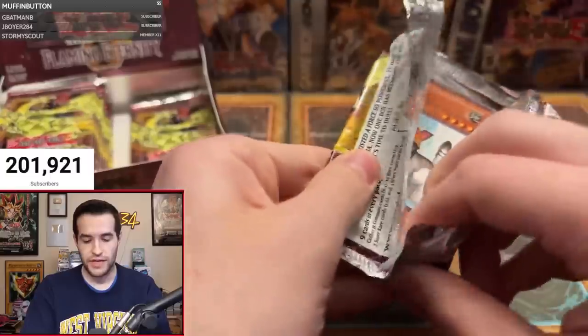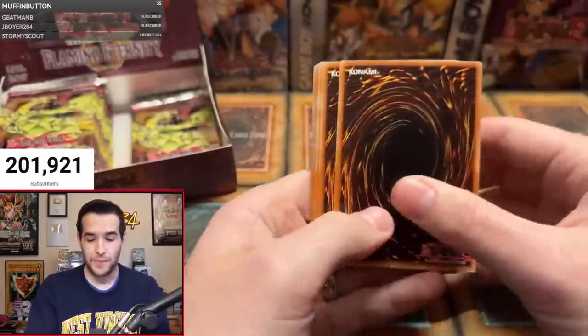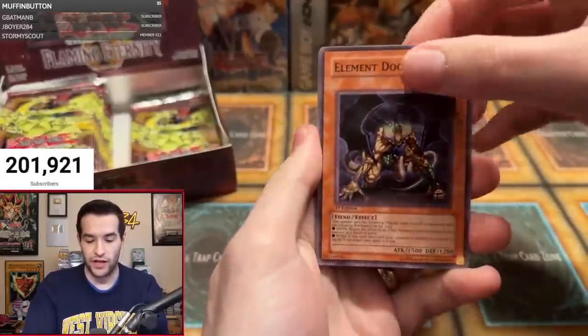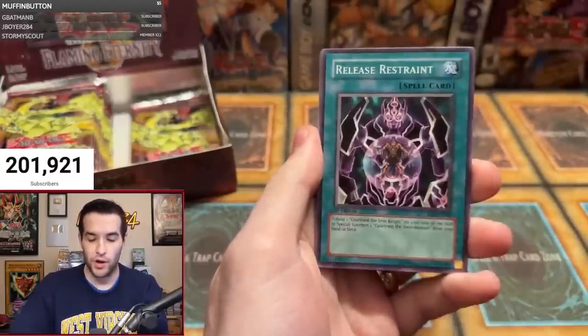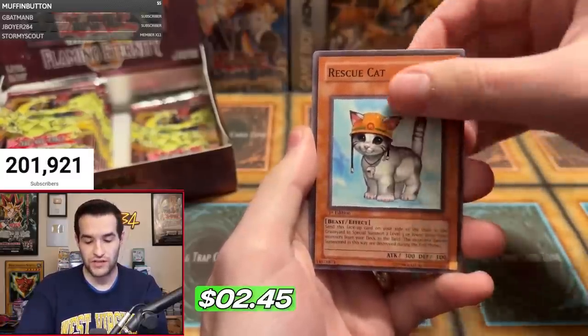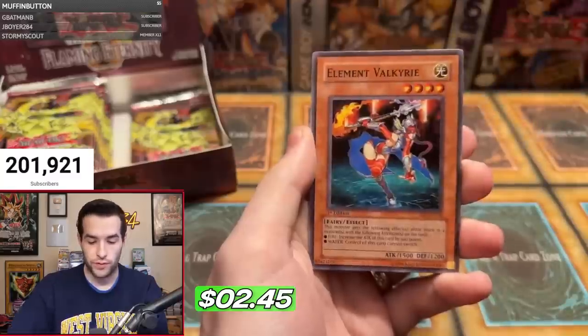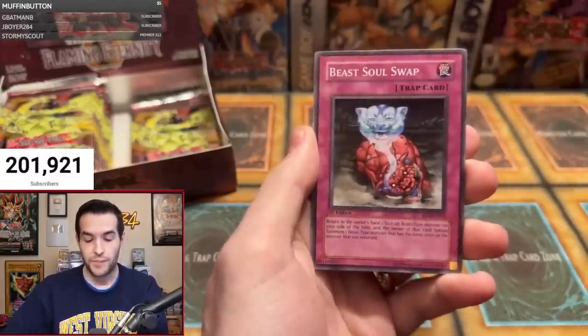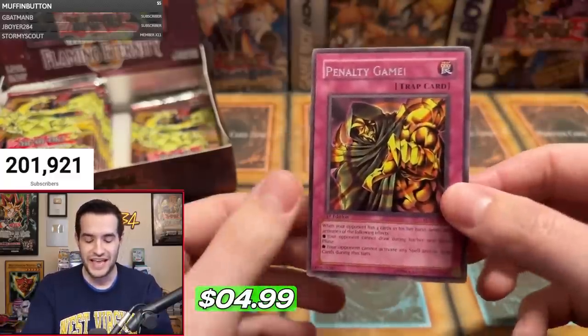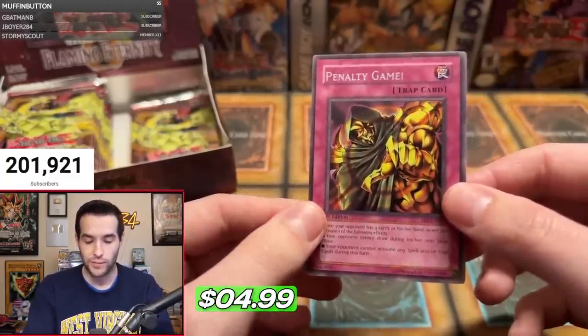Next up, Aaron M — send some luck in the live chat. We have Rescue Cat — not bad. One, two, three, four. Element Doom, Space Mambo, Release Restraint, Catnip Kitty, Rescue Cat — best common in the set — Re-Fusion, Element Valkyrie. Come on Aaron, let's pull something good. Beast Soul Swap. And finally, Penalty Game with the Winged Dragon of Ra looking person.